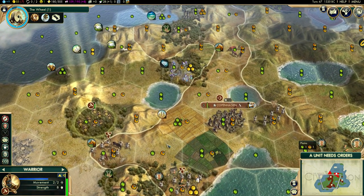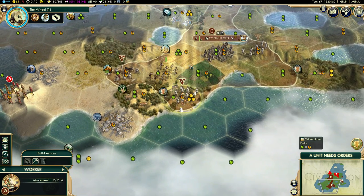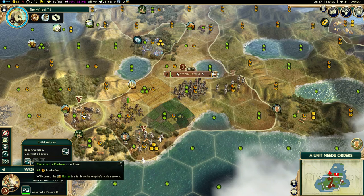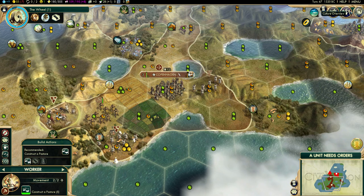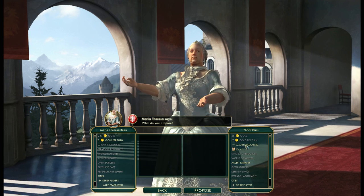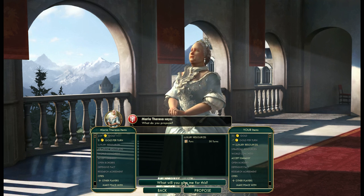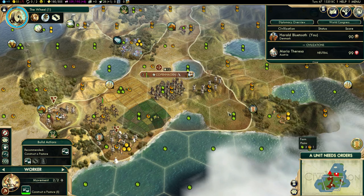You need to go here because when we get a settler - which we need very shortly - will these not give more money? Could we sell her some horses? Trade - luxury resources, strategic. Oh we don't have them yet. No thanks - we can't trade those yet, we need them.